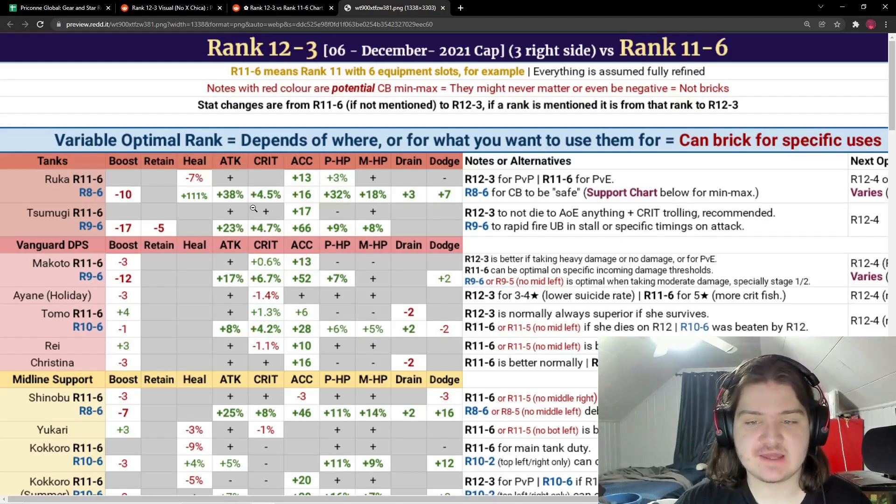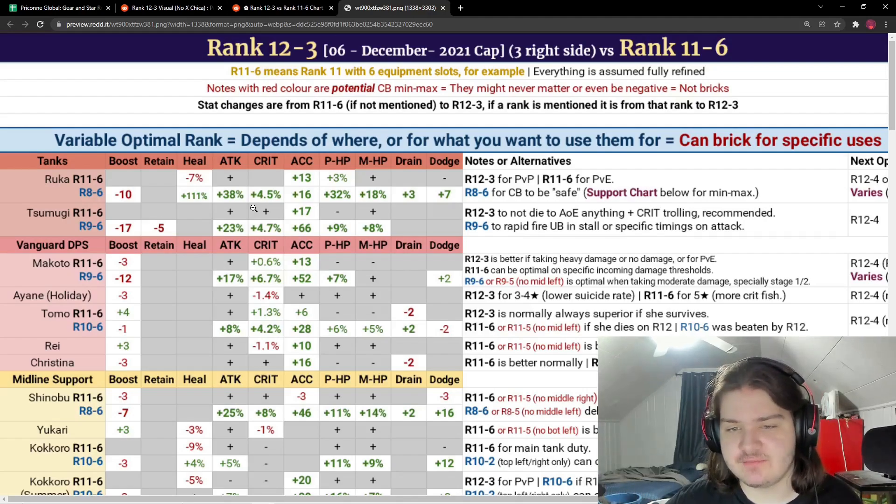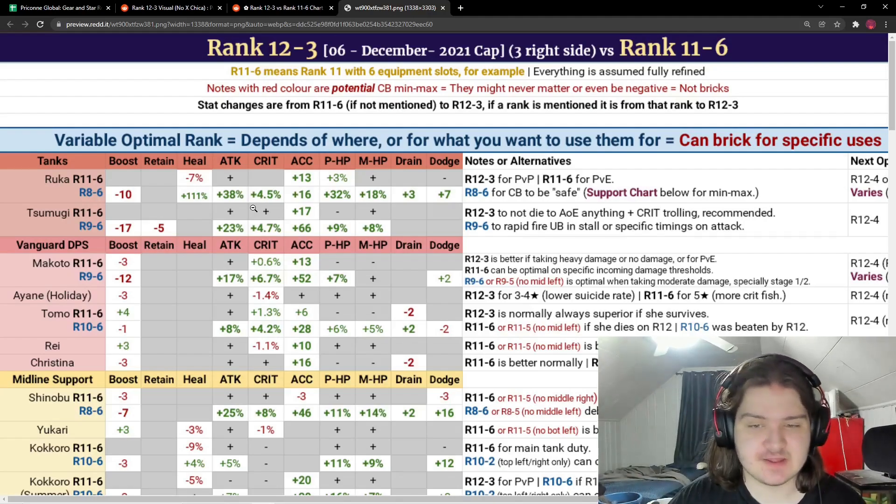Starting with the variable optimal rank, first we have Ruka and Sumagi — two tanks. For Ruka, this has been talked about for a while: if you use her in clan battle you want rank 8-6, that's her safe role there. For PvP you want her at rank 12-3, and for PvE, hard mode, normal mode, Luna Tower, and story events you want her at rank 11-6. Personally, I recommend rank 8-6 for Ruka, because I don't see a reason to use her in PvP over Miyako, Kuka, Nozomi, June, or even Peccary. Ruka really shines in clan battle, so 8-6 is probably your best bet.